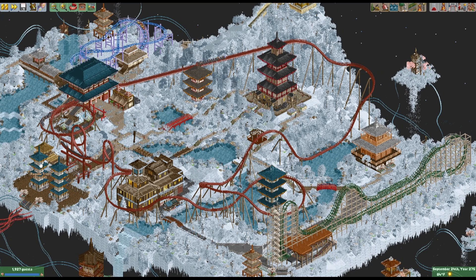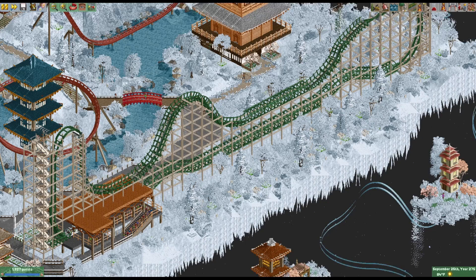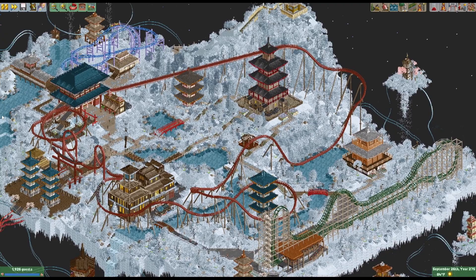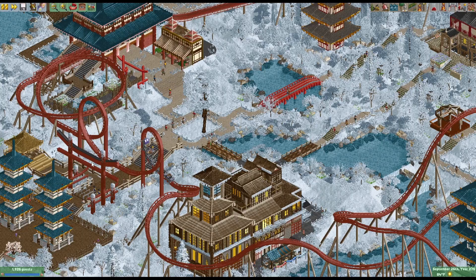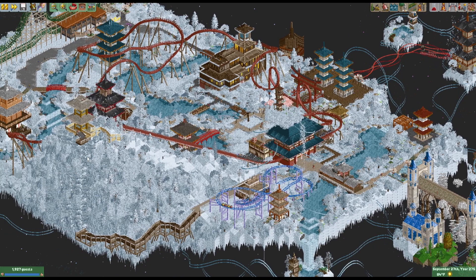There are a couple of coasters on this island. The heart line is definitely Japanese and took a little bit of inspiration from Steel Brewery and the heart line you guys have in there — mine's just a little different layout. And there's a Schwarzkopf-style looper, kind of similar to the one that dives underwater in Japan, but I wasn't really able to figure out how to get that to work without it looking a little out of place with the water.